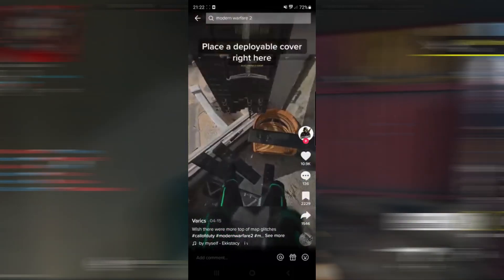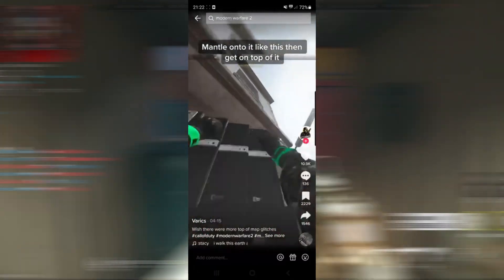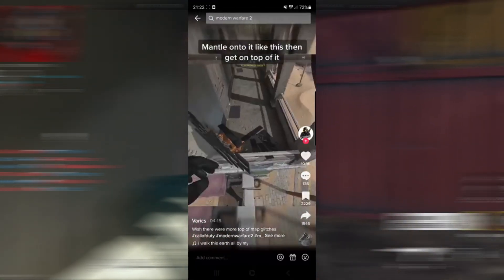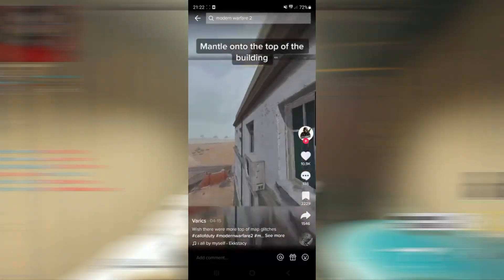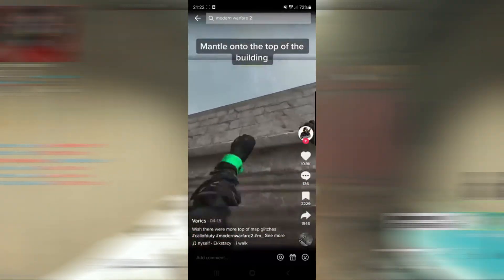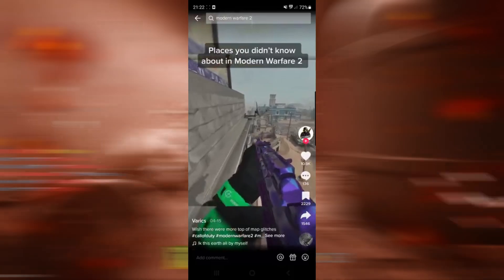This glitch is apparently an awesome place that you've never seen before on Modern Warfare 2. You go on this map right here and you use the deployable cover to get on top of this building. This is a really cool spot especially if you're a trick shotter, and you just kind of grapple up on top of the roof. Easy, right? Well let's go ahead and give it a go and see if it works.